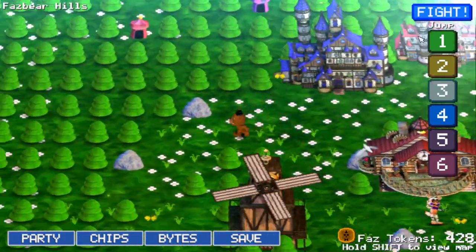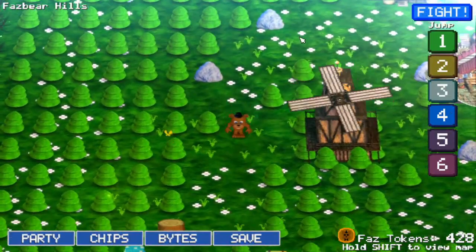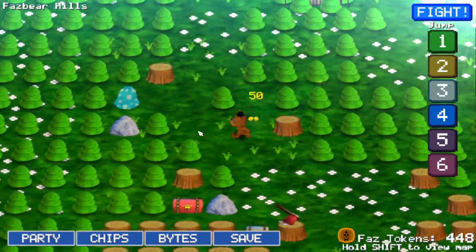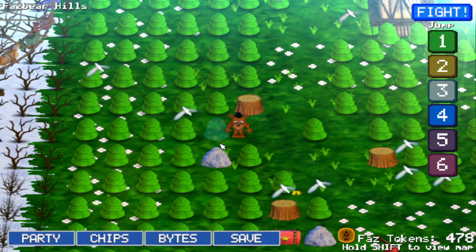First off, you want to go a little bit to the left and go up, and then once you did that, go down, and then you can find yourself a glitz tree that is blue and white. It'll be flickering a lot, and then all you want to do is go through that, and it'll bring you to the flip side.